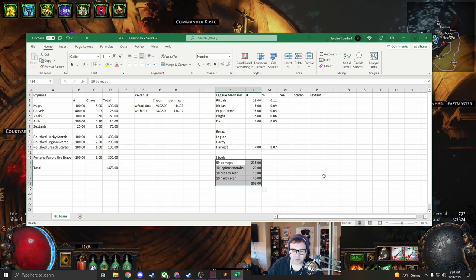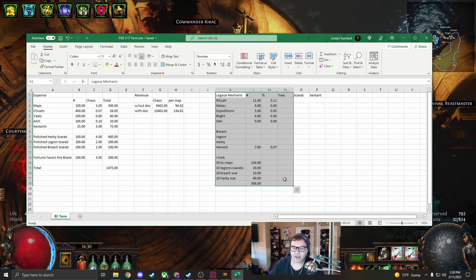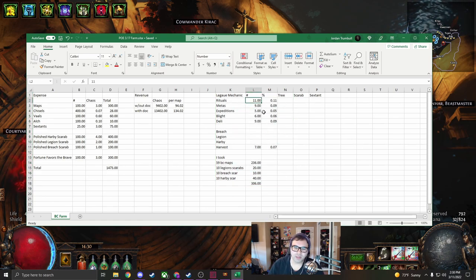I was self-sustaining so hard after a few maps. After I ran out of my initial pool of maps I kind of just purchased them for myself, so that's about 300c I owe myself and I did add that into the totals. I kept track of how many random rituals, metamorphs, expeditions, blights, deli mirrors, and harvests I ran into - these were the numbers I got, pretty random honestly. Depending on what you invest in on your tree, you could get a higher percent.